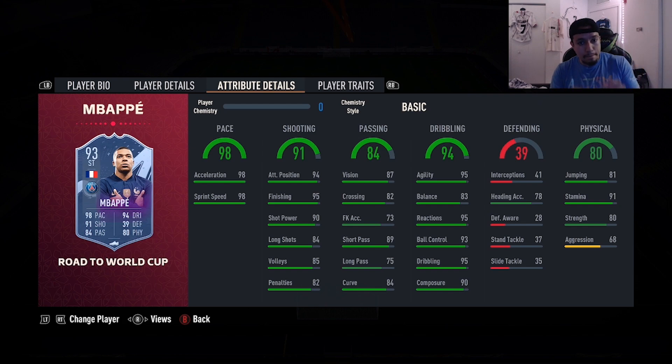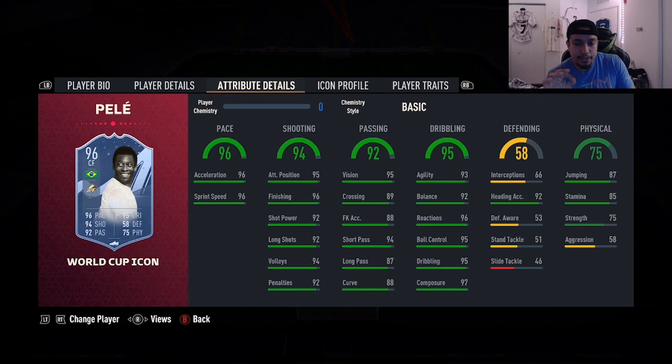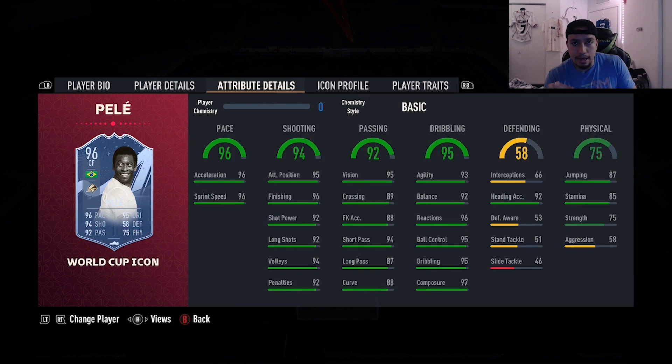Number two is a card getting a lot of hype, and deservedly so - 96-rated Pele, 5'8", high/medium, right foot, five-star skill moves, four-star weak foot, 96 pace, 94 shooting, 92 passing, 95 dribbling, 75 physicality, and he has the finesse shot trait. Pele is going to be Pele, guys - every single year of FIFA he is just so good. Look at those stats - everything is basically 90-plus when it comes to shooting, dribbling, and pace. Even for somebody with his height he has really good physicality.